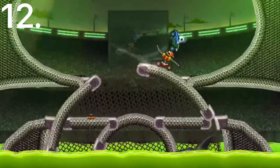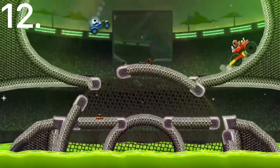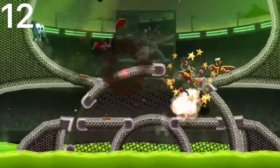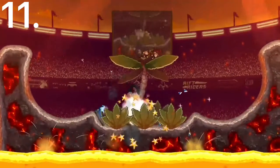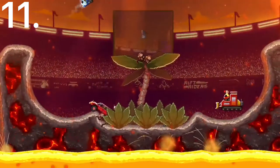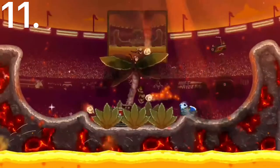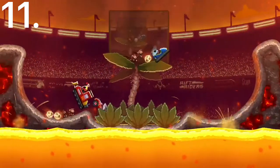Number 12 is the Hot Rod. This car is pretty fast and actually has decent front protection. Its back protection is pretty bad and height is also bad, but its speed and front protection make it so it can go head-on at cars. Number 11 is the Bumper Car. This car has a really cool effect where it bounces off other cars, making it pretty good as a defensive car or if you just want to get away. It also has pretty good front and back protection.